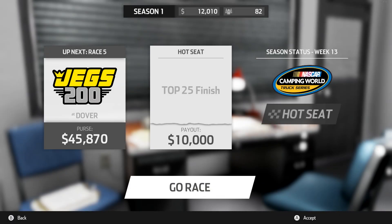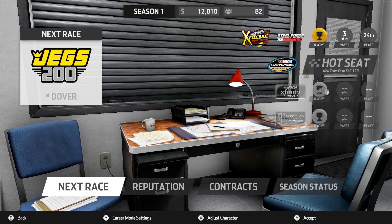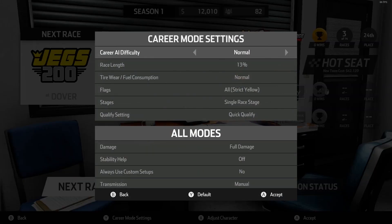We're back. I want to show you what I've got going on in my career mode settings. The career difficulty is on a number slider — it goes from about 85 to 105. I've had it on hard, which is kind of where I want to leave it, but that last hot seat race was really difficult, so I'm going to turn it to normal and just see what happens.